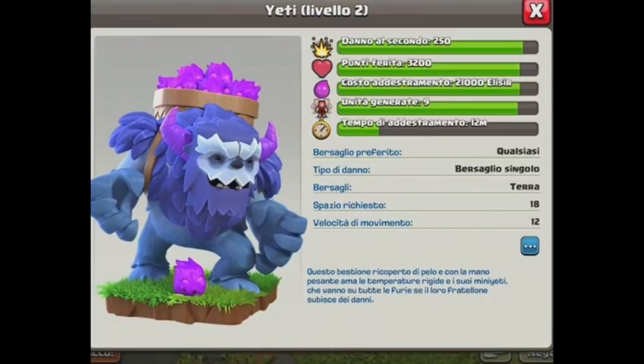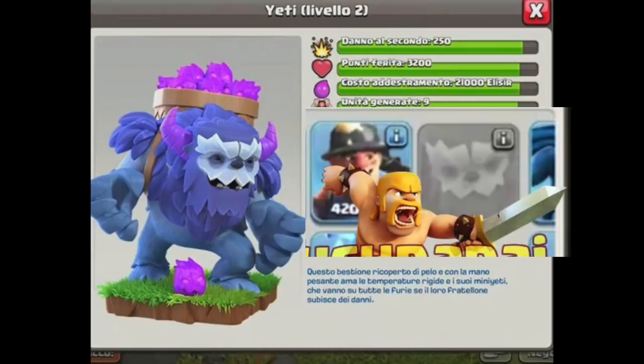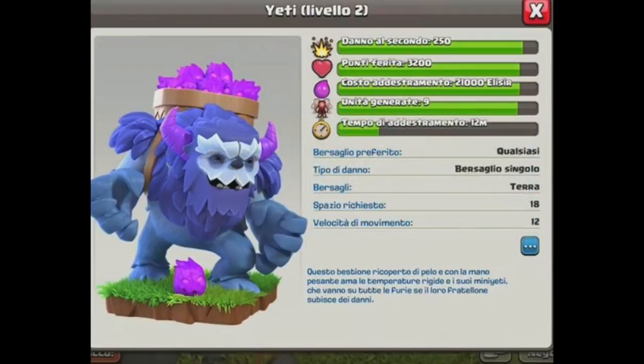The reason I think this is legit: this is called a Yeti. If you look at the image, and then look at the image I posted earlier about the new troop, both have this mask kind of thing. You can see the Yeti has that white mask, and on the grayed-out image you can kind of make out some sort of mask — so that matches.